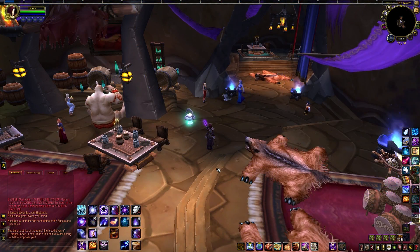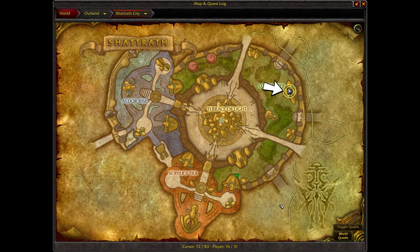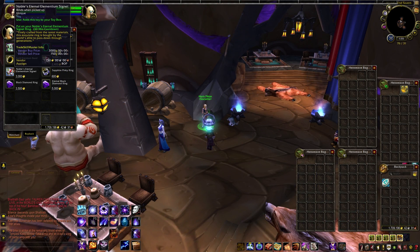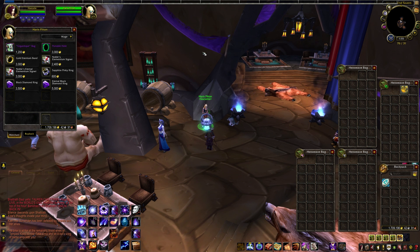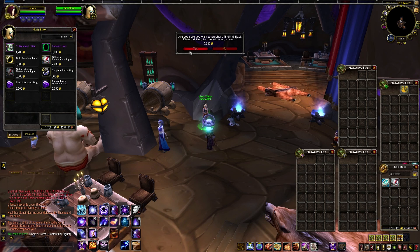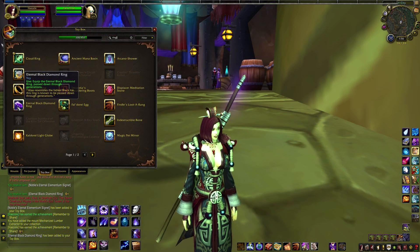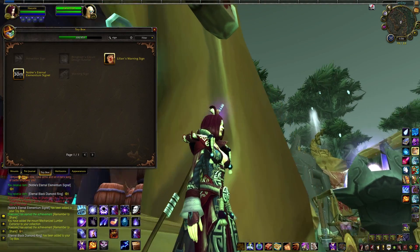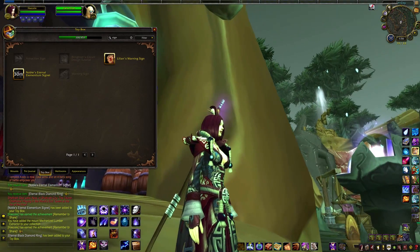The next ones are a little pricey. In Shattrath City, you can pick up the Noble's Eternal Elementium Signet for 3k and the Eternal Black Diamond Ring for 5k from Harris Pilton found here. The gold will come back. That brings us up to twenty-one toys. The Black Ring actually appears in your character's hand, while the Signet is just a bit of a bling effect. Unfortunately, you cannot have both active at once.